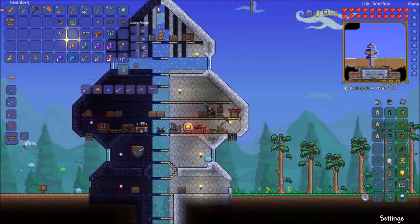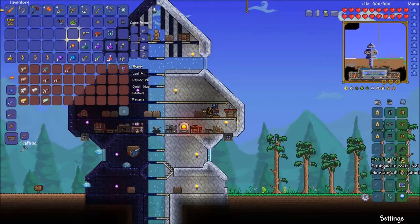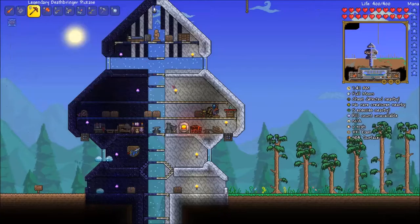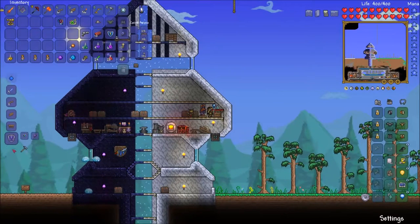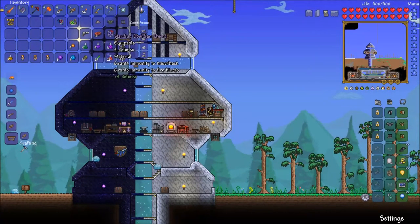Then again, why not? Maybe we'll be able to make the Bundle of Balloons, because I think you only need three different balloons to make it. And... I've made a horrible mistake. Okay, so we're gonna have to find some other thing. I shouldn't have done that — that was a horrible mistake. I'll just stick that in there; we don't want it anymore.